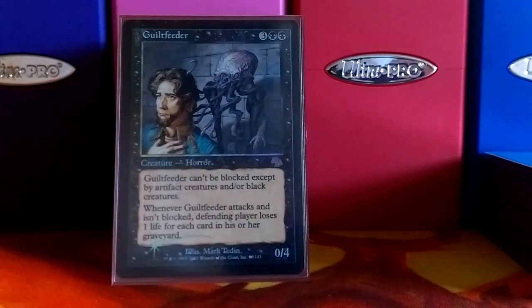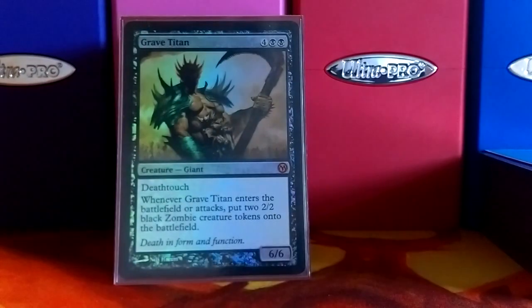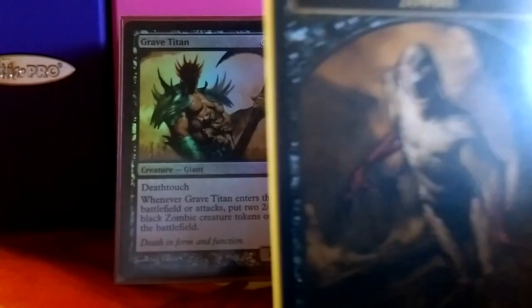Guiltfeeder — you're going to be milling people, and this card can potentially win the game with one attack. Grave Titan is just an awesome card. If nothing else, he's a 6/6 with Deathtouch, and he pumps out little zombies every time he attacks or comes into play.